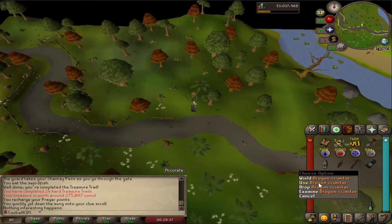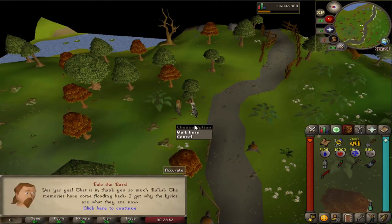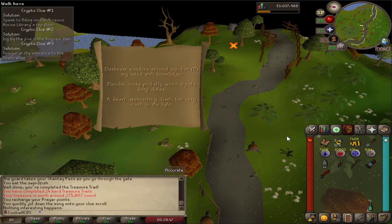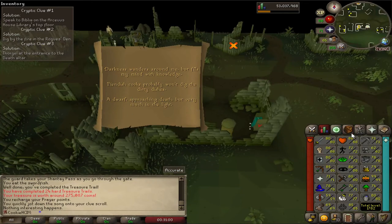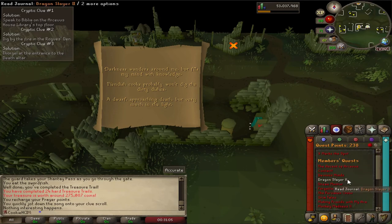It turned out the clue was about a scimitar, so I think we just show it to him. It's clues like this that I normally can't do. It turns out I can do this but I have to do Morning's End Part 2. I don't know if I can be bothered to do it yet, so I'm either going to drop it or go do the quest.